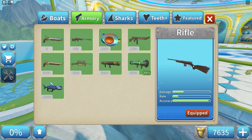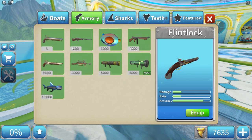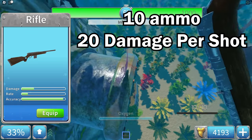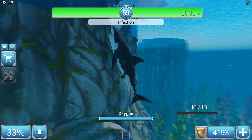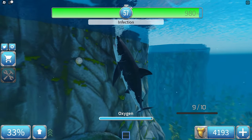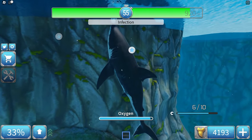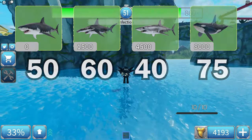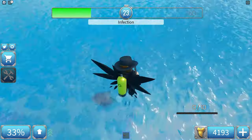The next weapon is the rifle, which is pretty much just a slightly better or slightly worse flintlock. It does 20 damage, has a lower rate of fire, and higher accuracy. It is 400 teeth — 100 more than the free flintlock. I would suggest not getting this. You have to shoot each shark this many times to kill, so it's really not a good idea to buy this weapon.